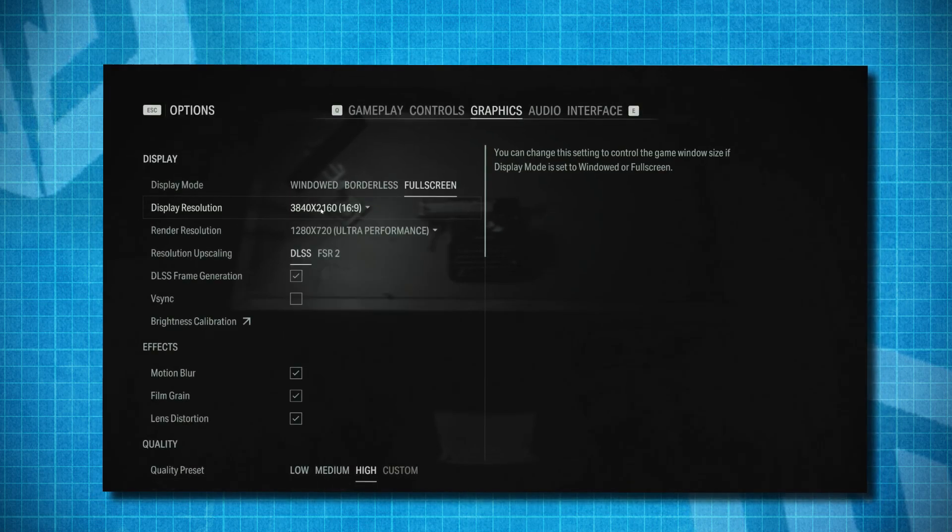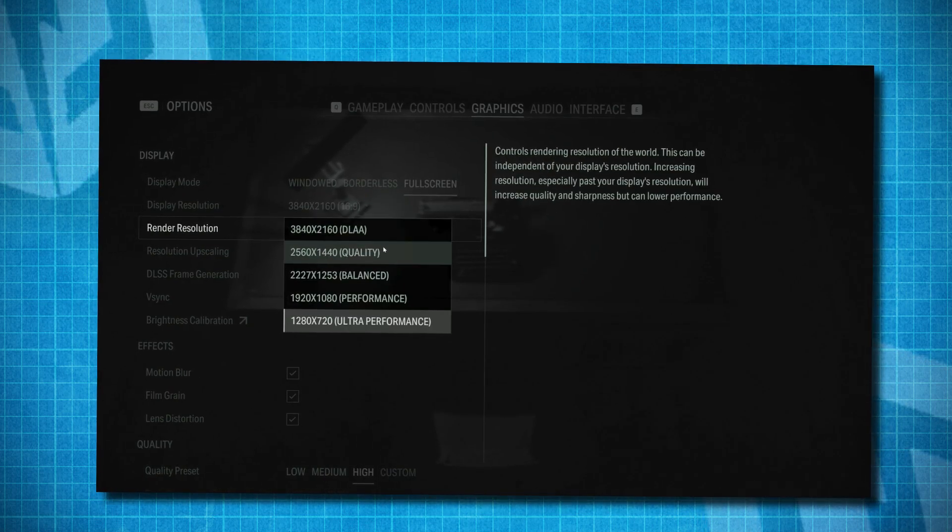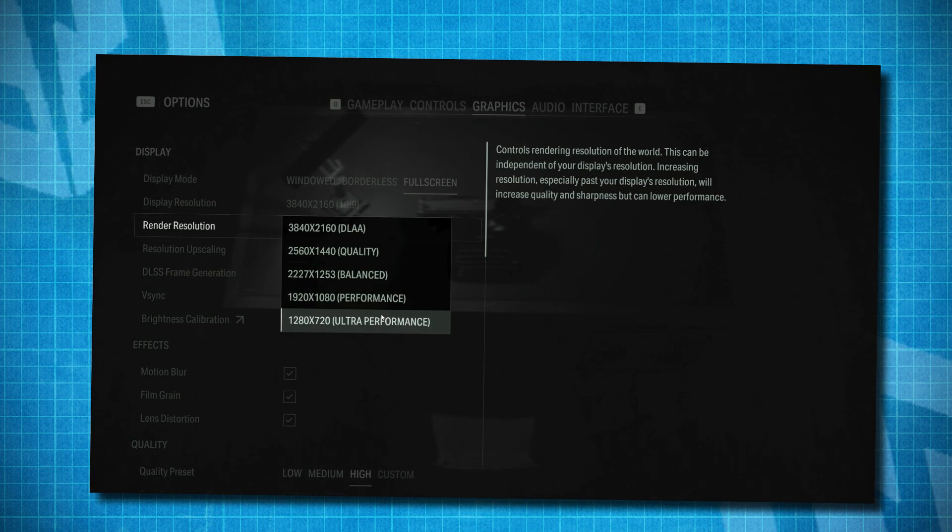DLSS, or Deep Learning Super Sampling, utilises Nvidia's AI technology to enhance performance by rendering frames at a lower resolution and then using sophisticated AI algorithms to upscale them to display native resolution, achieving significantly higher frames. Initially the technology offered a noticeable boost, but quite often at the expense of image clarity, manifesting as a slightly blurry or soft-looking image — a common critique among gamers, even though everybody could see the massive potential it offered.